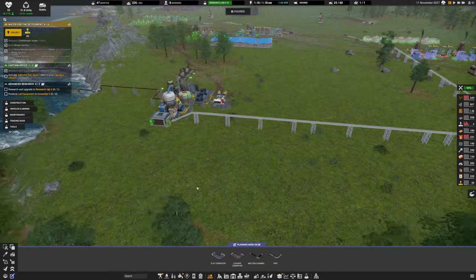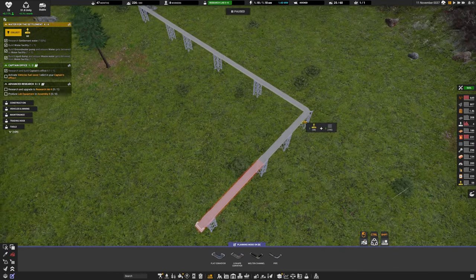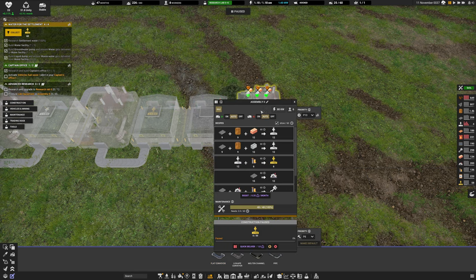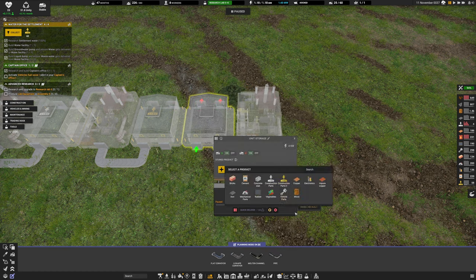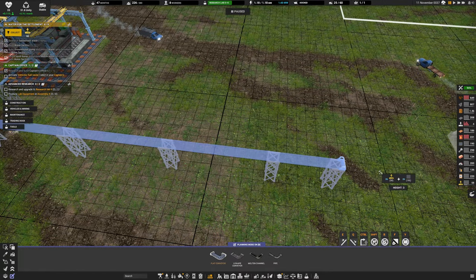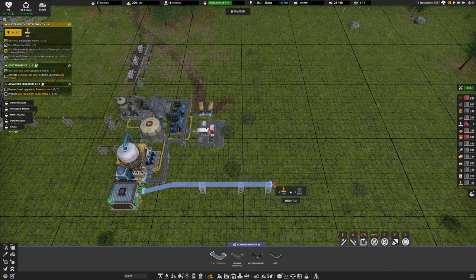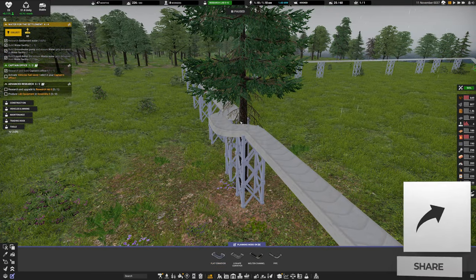Wait - that's rubber, not electronic parts. I'm a spoon! Deleting all of that. I need to put a storage here and another assembler for electronic parts. This needs to be copper and rubber going in, outputting electronic parts. Getting the copper output, bringing it up, running it around over here and connecting it in. I could have left that conveyor going directly to electronics, but now I'm redoing it - have to go around a tree.